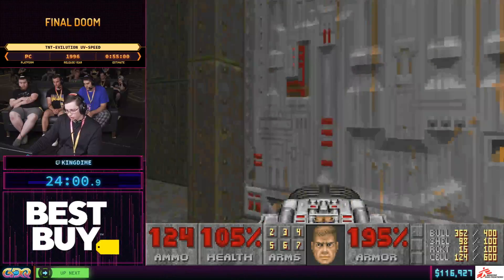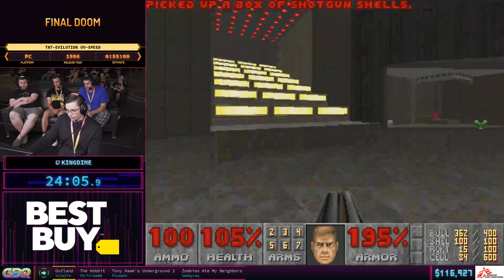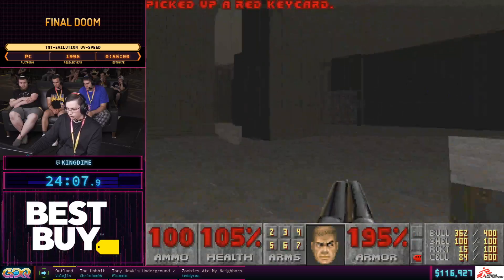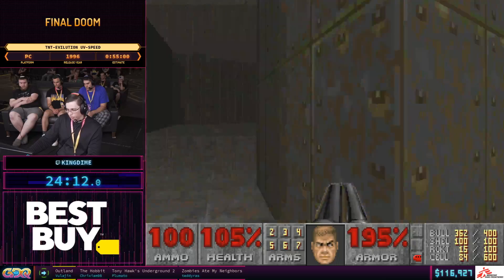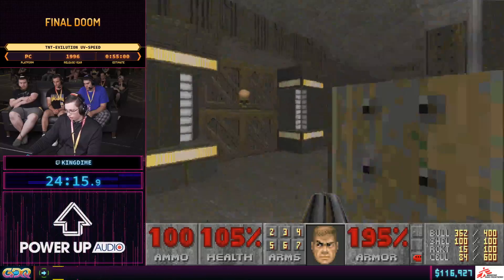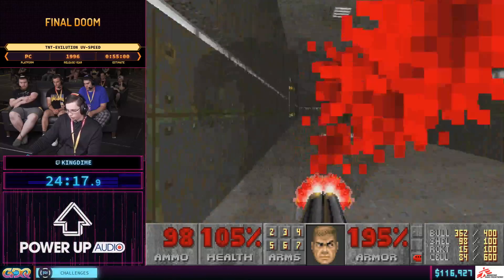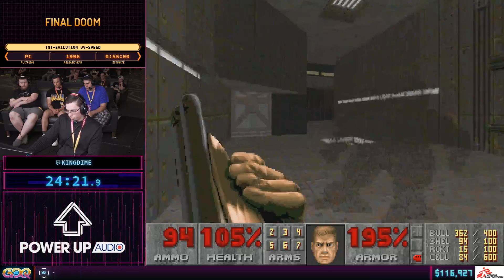The Casalis, who made Plutonia, were also part of Team TNT and created all of the Plutonia maps. They also made Mill, Faro — that's Map 18 — Map 31, and Heck, which is Map 28. So they were kind of an integral part of this collective old-school Doom community.